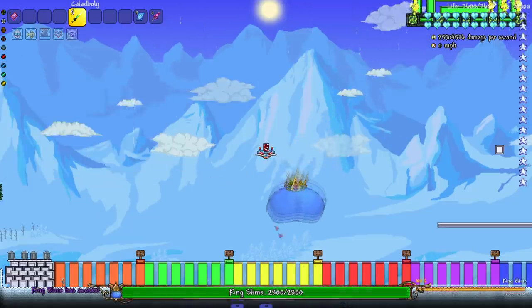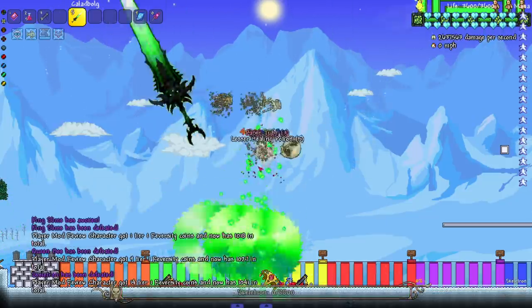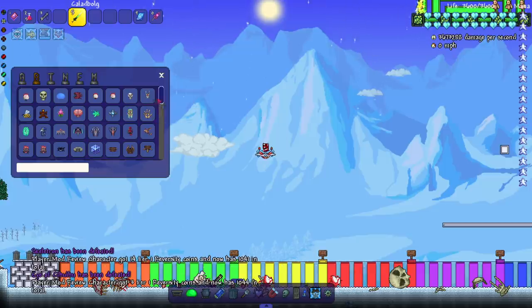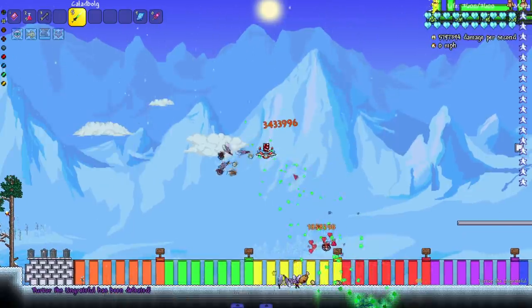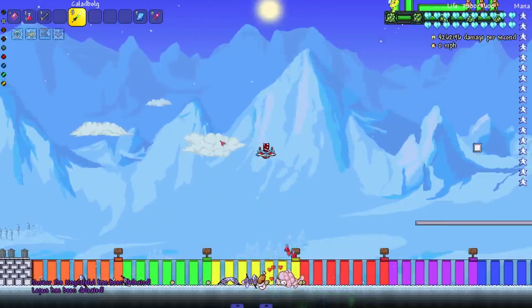We already killed the Queen Bee — let's kill her again. Skeletron, the Eye — if this weapon blazes through, we might have to test it on some different bosses. Maybe we'll add in a couple new bosses. Of course I'm hyped to get to Ek Death, but to get there we gotta take on all the pre-hardmode bosses first.